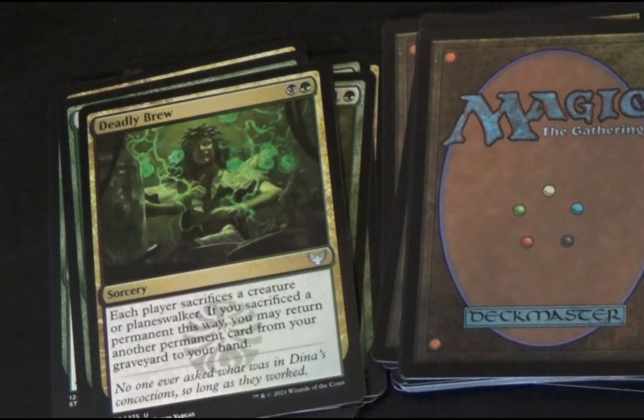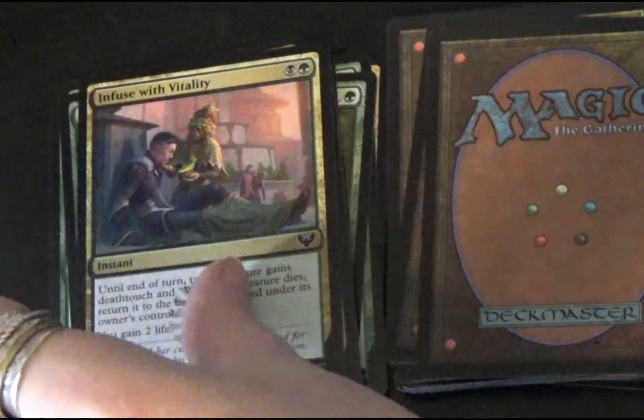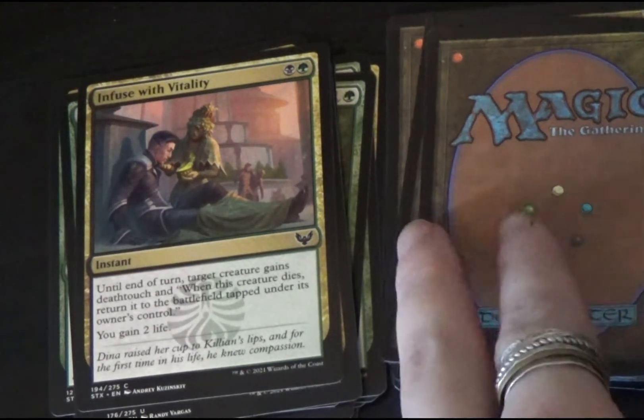Next is Deadly Brew, a black-green sorcery. Each player sacrifices a creature or planeswalker. If you sacrifice a permanent this way, you may return another permanent card from your graveyard to your hand. Infused with Vitality is a black-green instant — until the end of turn, target creature gains deathtouch, and when this creature dies, return it to the battlefield tapped under its owner's control. You gain two life.